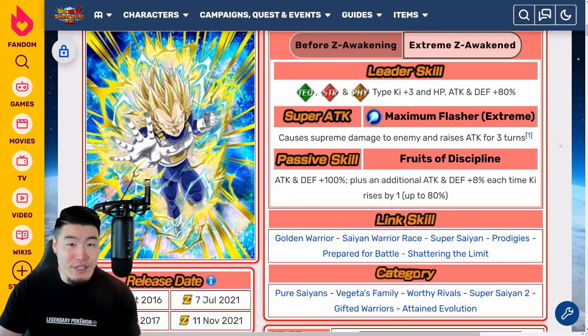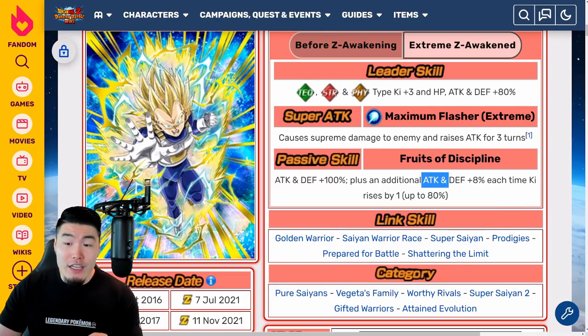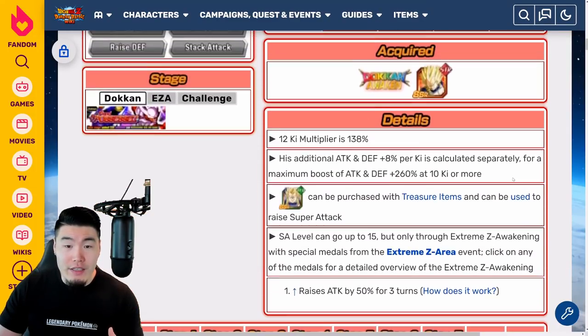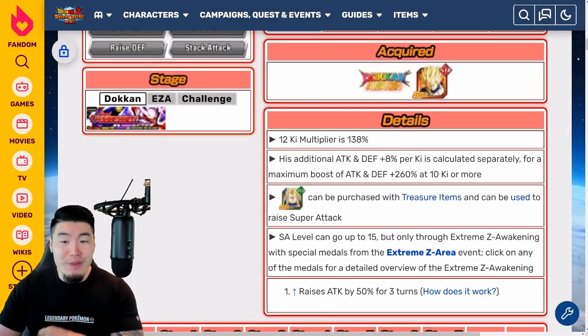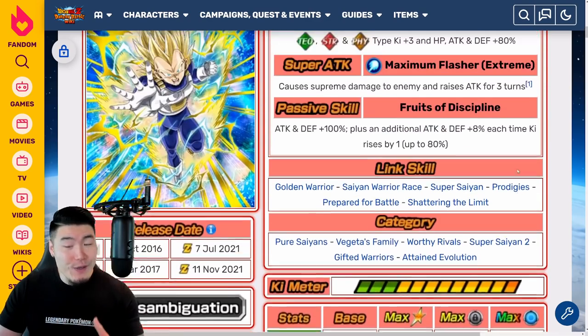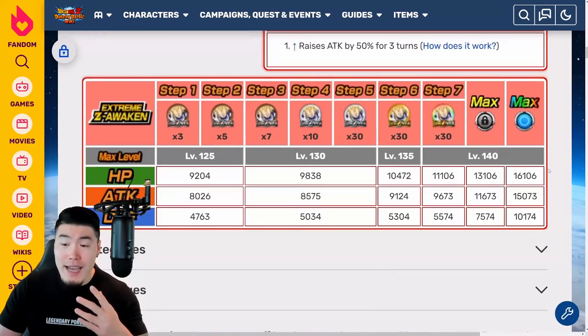He also gets an additional attack and defense plus 8% each time Ki rises by one, up to 80%. Basically if you're getting a super attack at 12 Ki, then he will have his full passive. These are actually calculated separately — his additional attack and defense plus 8% per Ki is calculated separately for a maximum boost of attack and defense plus 260% at 10 Ki or more.